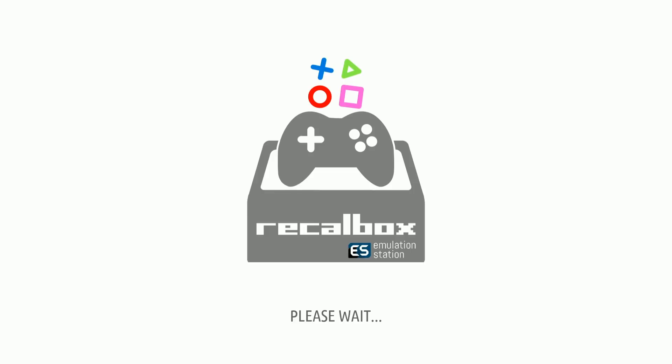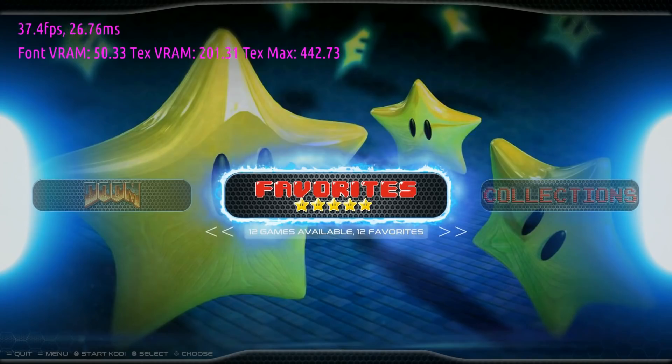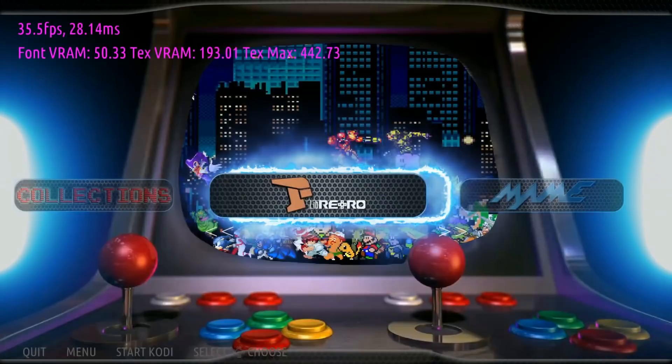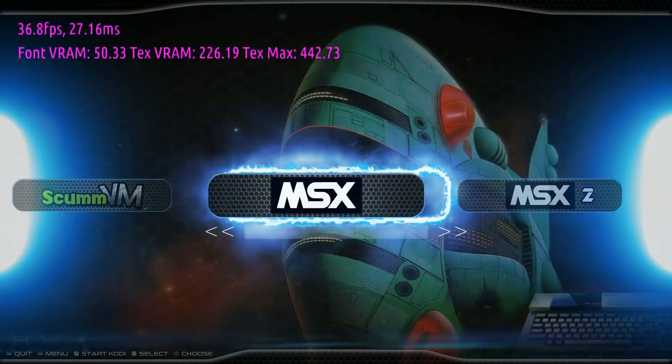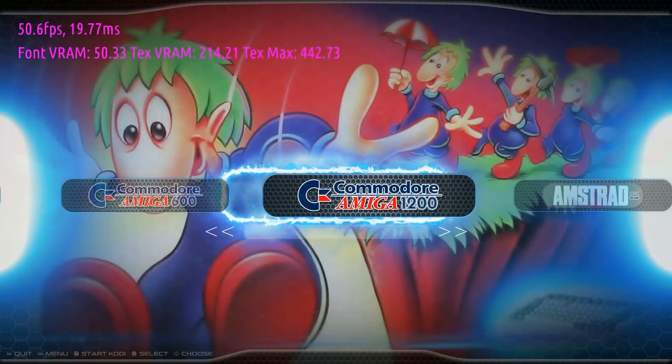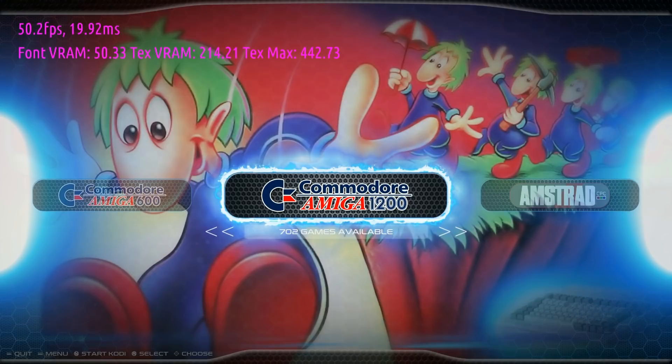This theme — the Recall Box Next theme — actually has even additional things you can change. We were over at Amiga 600 and Amiga 1200, and as you can see, it's a totally different theme. 702 titles on Amiga 1200.